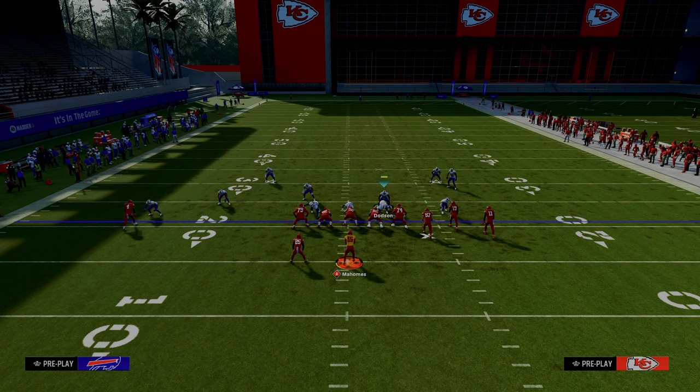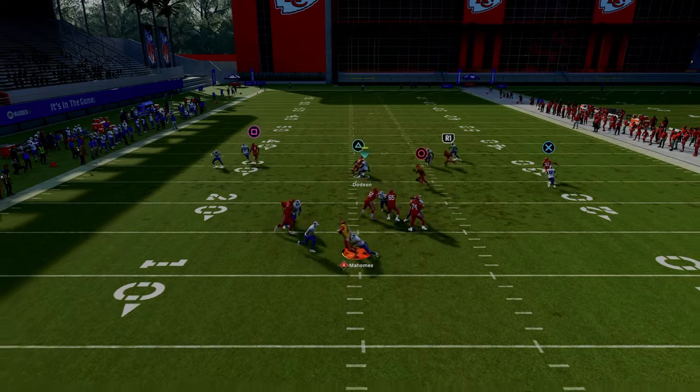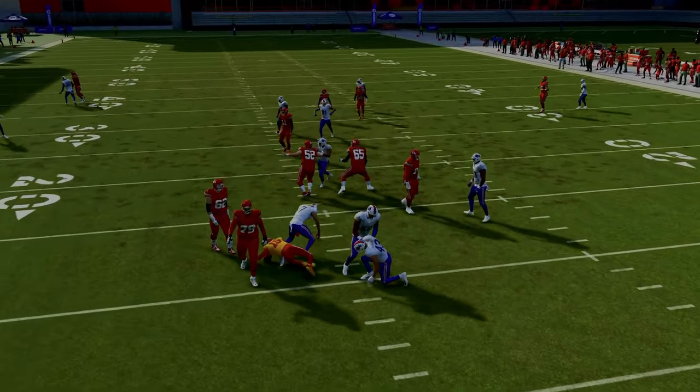You want to have Auto Flip Defensive Play Call off because this blitz is going to come right down the middle, right up the A-gap, and you're going to get pressure on your opponent.